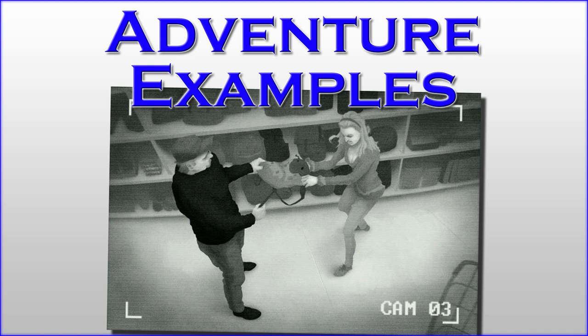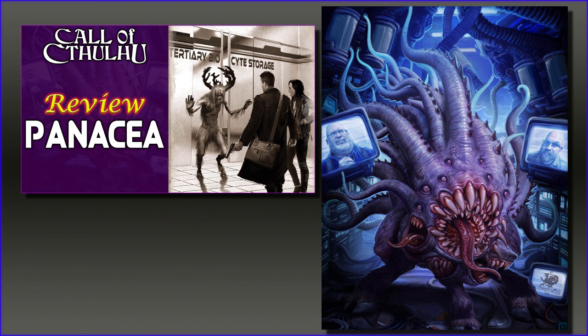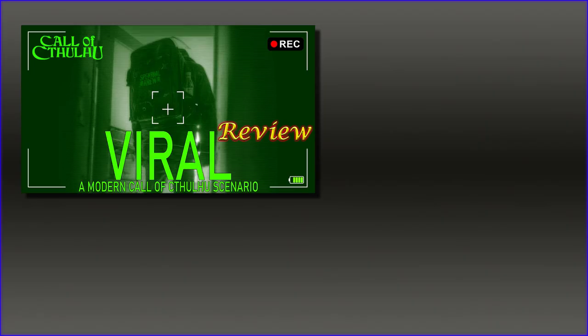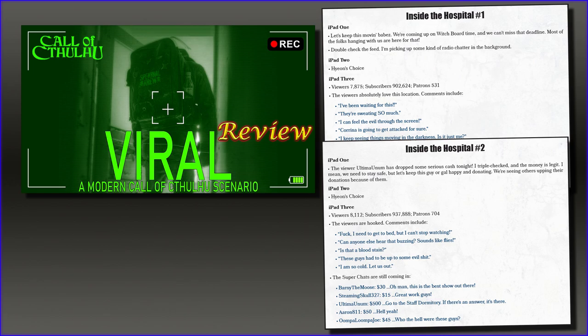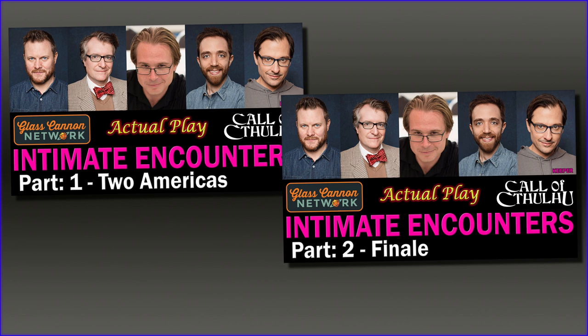Now let's talk about some adventure examples of cool ways modern technology can be used in games, specifically horror games. You can check out Panacea, where a mythos creature has been hooked up to the net — it not only engages with any hacking attempts, but it runs the building itself, locking and unlocking doors, watching people through security cameras, and talking to the player characters through the building speakers. The adventure Viral is a fantastic example of how social media can be employed in your game, both assisting and manipulating the player characters, as well as featuring a different version of an entity connected to the machine. And you can see our playthrough of Intimate Encounters, where the monster is connected through the internet but is using a dating site to hunt for victims — and our characters also employed drones to spy through windows, something the players introduced that the adventure hadn't anticipated.